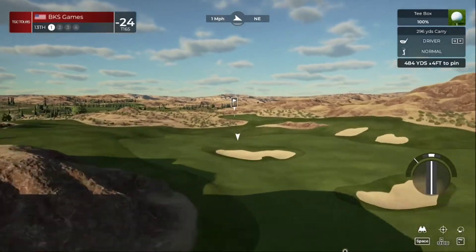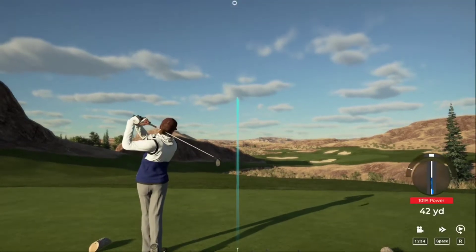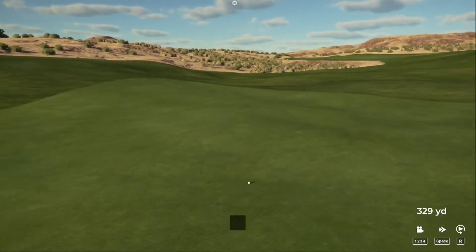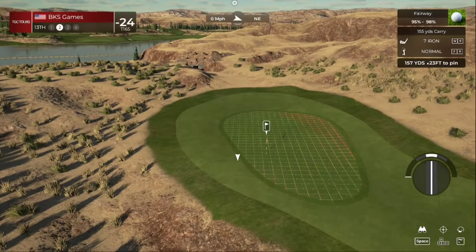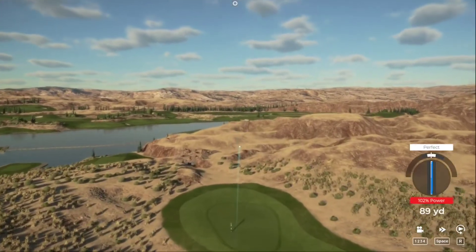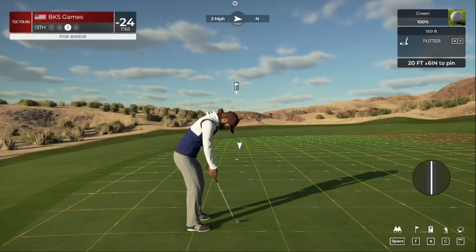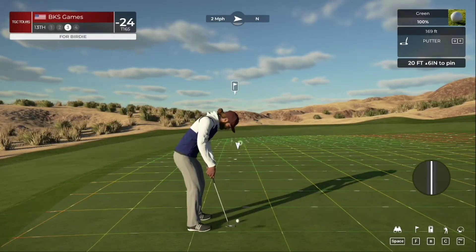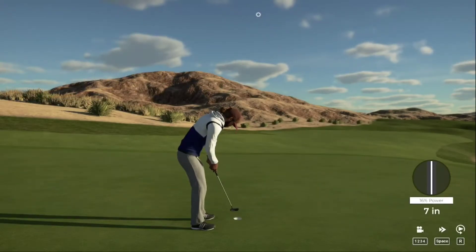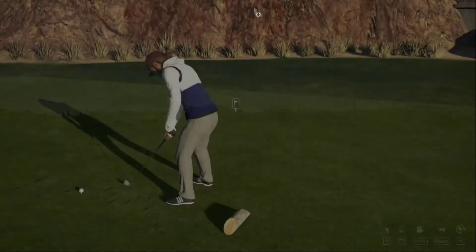Here comes the 13th hole — just a pure swing. Let's check our distance — come on, give us a kick to the left. Yep, that's gonna do just nicely — here we go, this is for birdie. Oh come on, get in — oh that's tough. Thought we had the right read. Scorecard says you'll stay at 24 under par after that one — this hole's a par three.